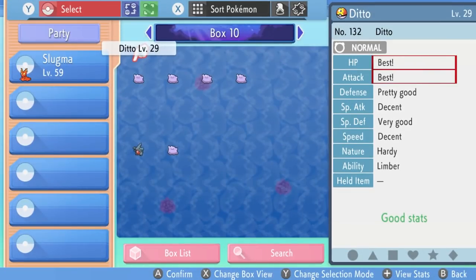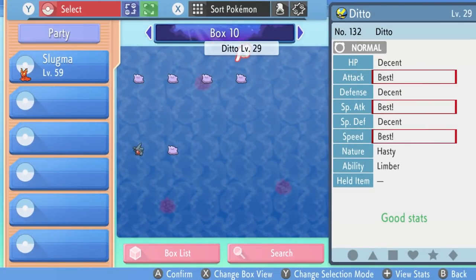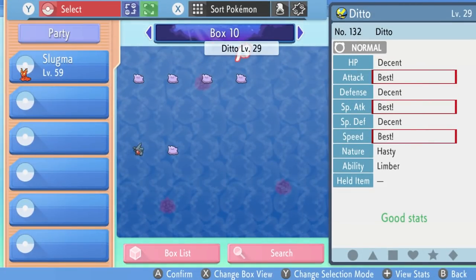That covers pretty much all of the items we're going to need before we start the breeding process. The next thing is obtaining a Ditto with a high IV spread. Ideally we want a Ditto with at least three perfect IVs to start this breeding process, but if you can only find a Ditto with one or maybe two perfect IVs, that will be enough to do this method.